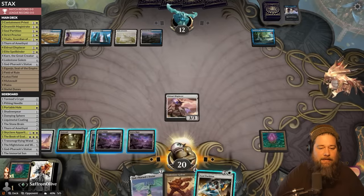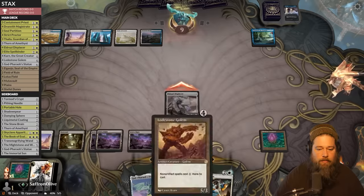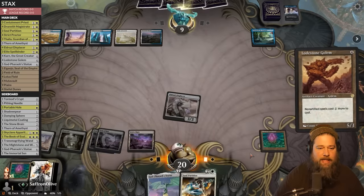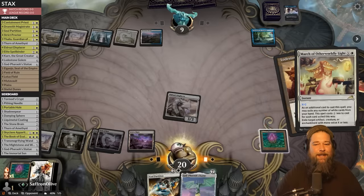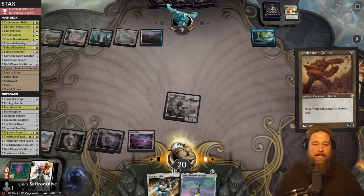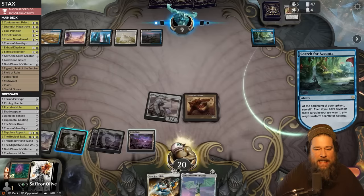Opponent needs to do something or they're just going to die to these Soul Partitions and the beats. We just blink with the Displacer — we want to keep our stacks pieces on the battlefield. We save the Lodestone and hit opponent to six. Opponent untaps, they're going to flip something. We really need a land for the God Pharaoh Statue.